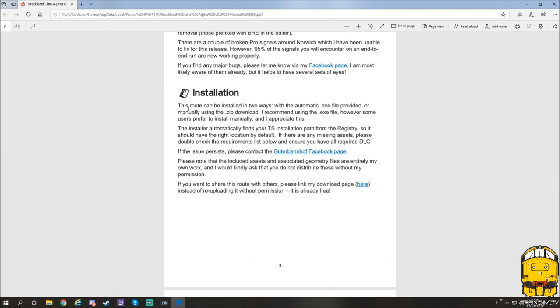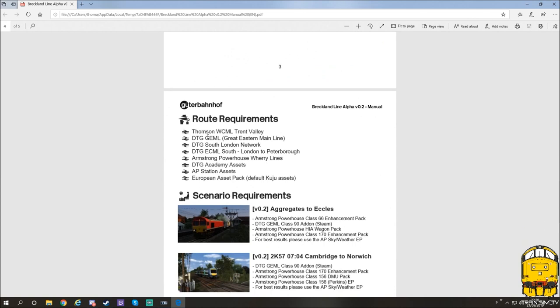You can download this as a manual version or an installer - either a fully executable or a drag and drop, whichever is easiest for you. Route requirements: Thompson's West Coast Mainline Trent Valley, DTG's GML which is Gracie's Eastern Mainline, DTG's South London Network, along with DTG's East Coast Mainline South London to Peterborough, Armstrong Powerhouse's Werry Lines. DTG's Academy assets are required, AP station assets which come with a lot of DTG routes these days. You also need the European Loco and Asset Pack which includes the basic default assets - I think it's from September 2012 and you may need to purchase it separately on Steam.